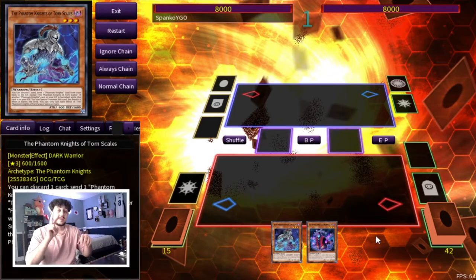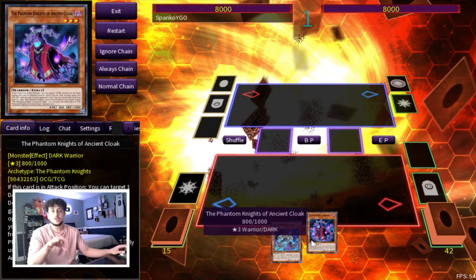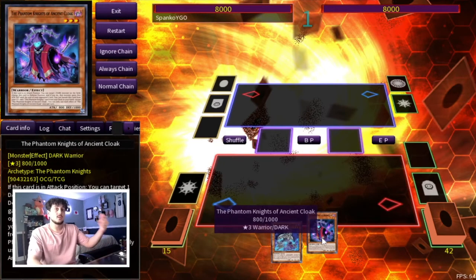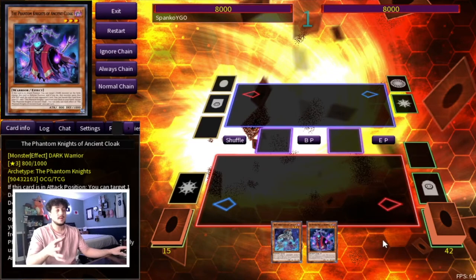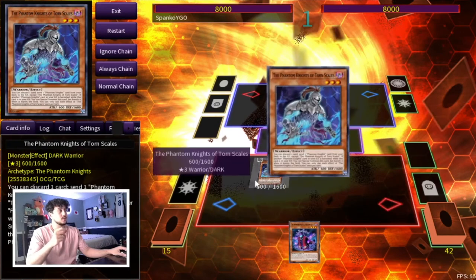For the next combo, it's a two card combo — Torn Scales plus Ancient Cloak. Now with this deck, a lot of it is extenders and the PK monsters have different graveyard effects, so there are actually a million ways to do these combos, but they all kind of end on a similar board. For example, if instead of Cloak you had Gloves, you could send Gloves and Fogblade and summon something back, etc. Here we're just doing the two card combo with Torn Scales and Ancient Cloak.